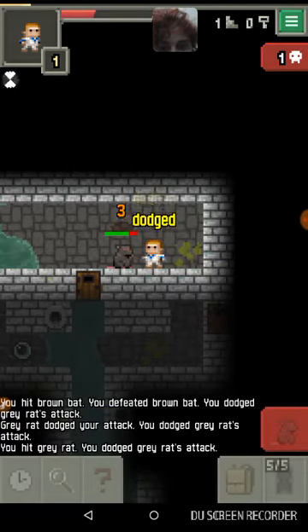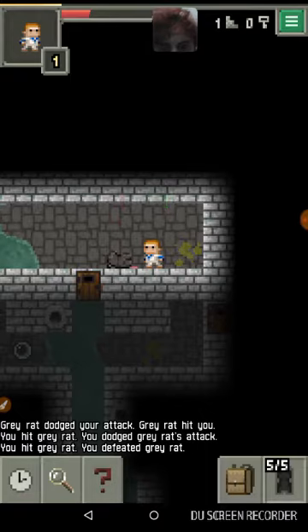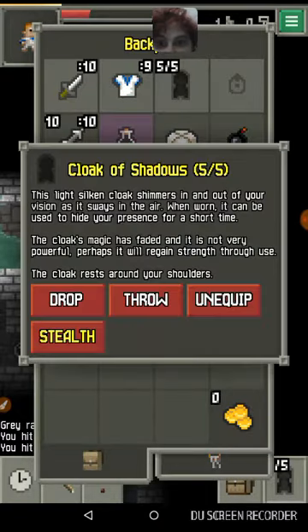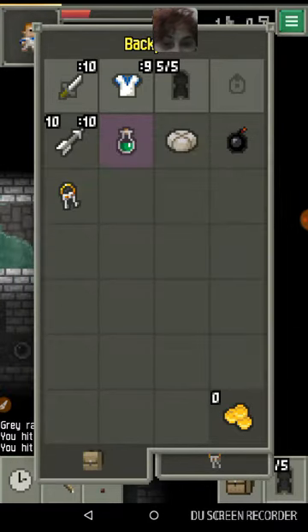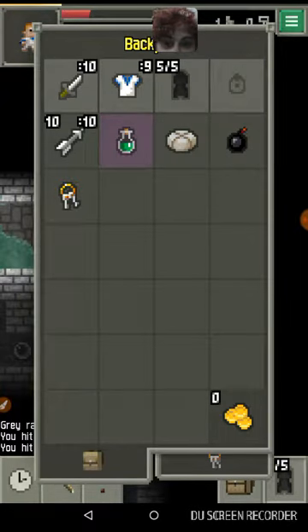Instead of the Rain of Shadows, I have a cloak of shadows, which pretty much puts me in stealth mode and hides me from enemies, which is really cool. I also start with bombs, which I think is great.